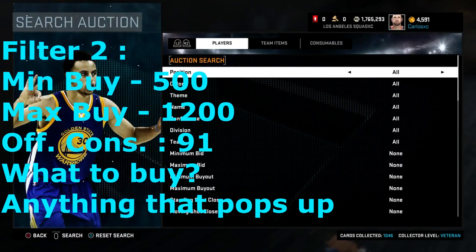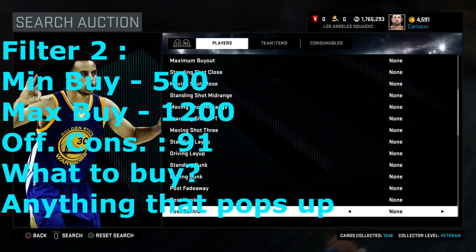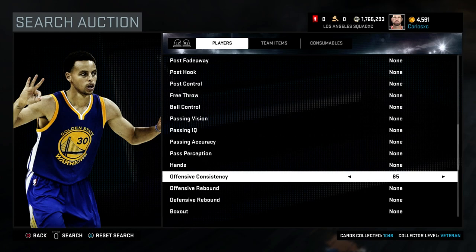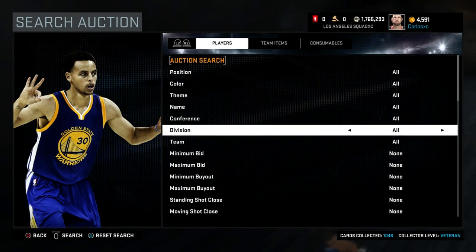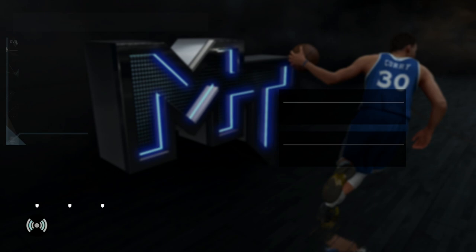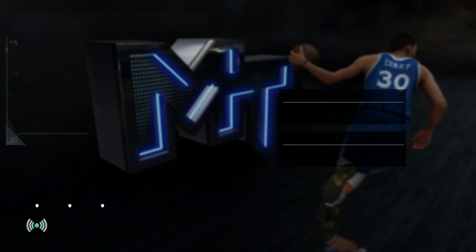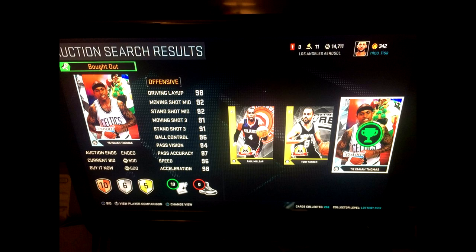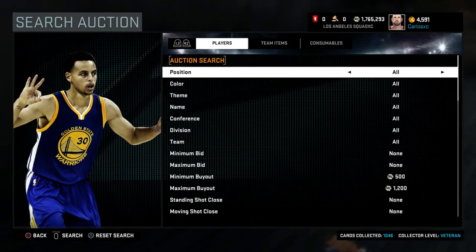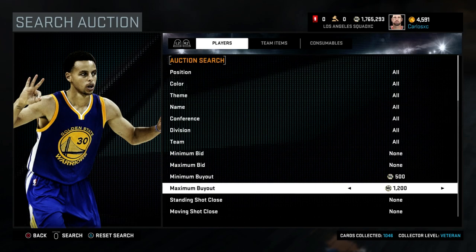Now I'm going to show you another filter: the offensive consistency filter. This one's pretty common — a lot of people have been using it all year. Go down to offensive consistency and set it to about 91; you can go a little higher but 91 is the basic. Set minimum to 500, maximum to about 1,200. When the market's about to refresh, start refreshing — press X and Options, just keep going until something pops up. Anything that pops up on this filter you want to buy. You don't have to specify gold, silver, amethyst, or diamond — anything that pops up, you're going to buy it and make profit. If a gold pops up, even if he doesn't go for much, you can quick-sell for 1,350 and make 100-something MT.